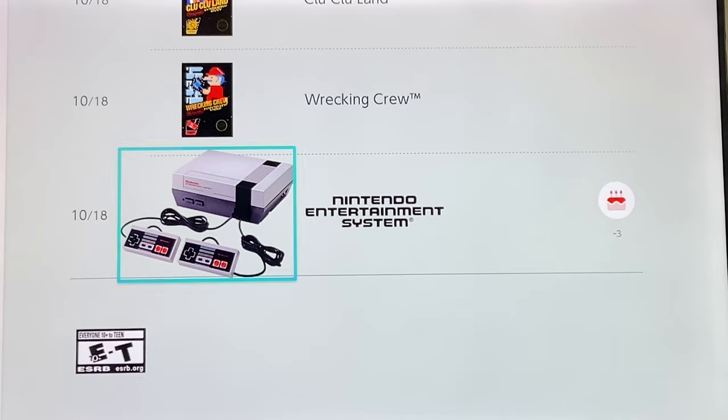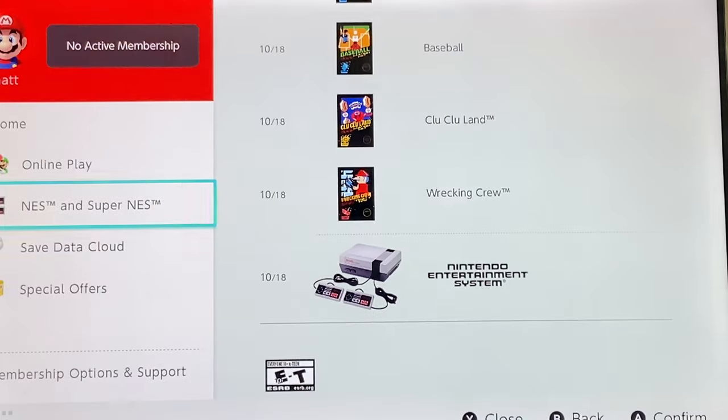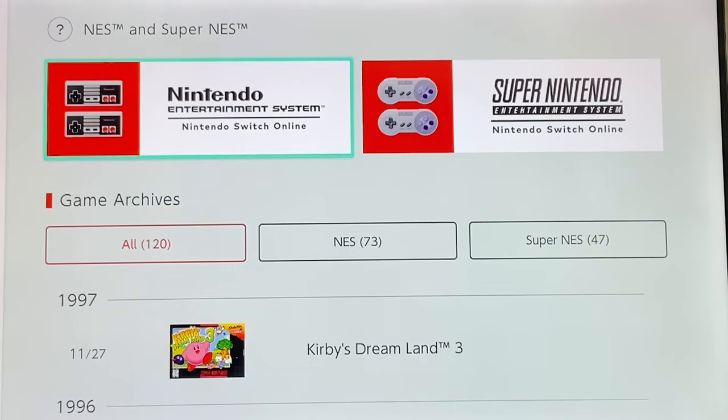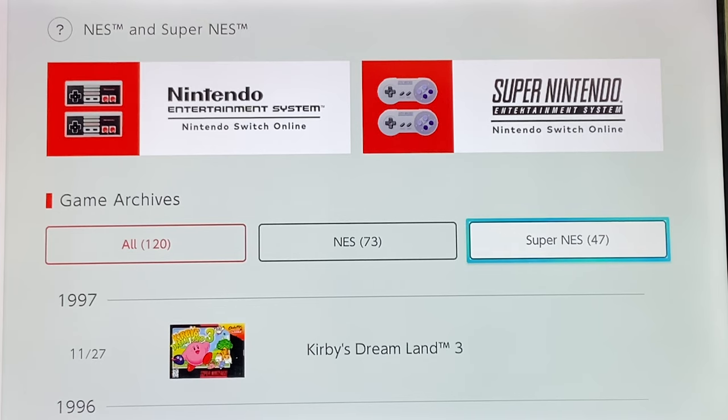And those are all of the games included with Nintendo Switch Online. Obviously that's a giant list that's available, and you can find all of these on the Nintendo Switch Online tab on your Switch. You can sort by NES or SNES to find which specific game you're looking for. They do add and take away games at a decent interval, so it's likely this number will continue to go up in the future. It's also likely that sometime in the future they will add games from the N64 or possibly even other consoles as well.